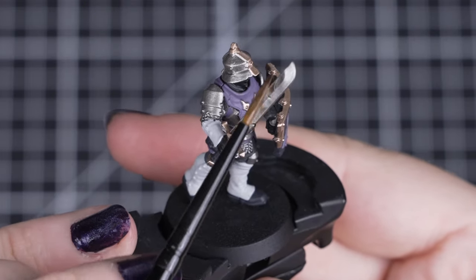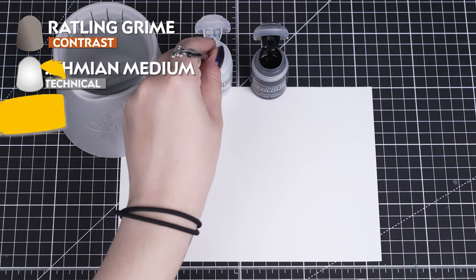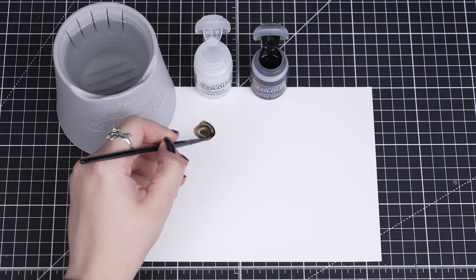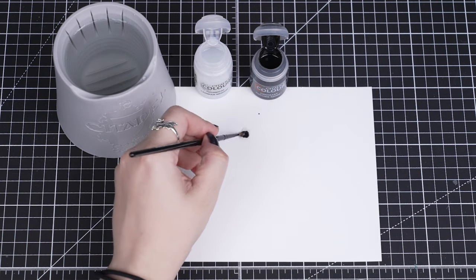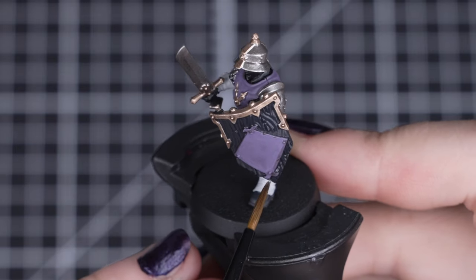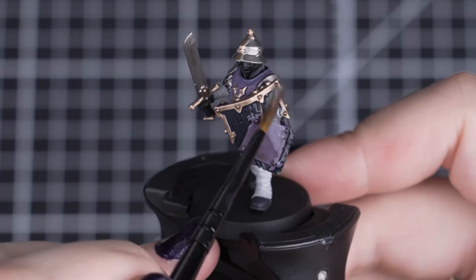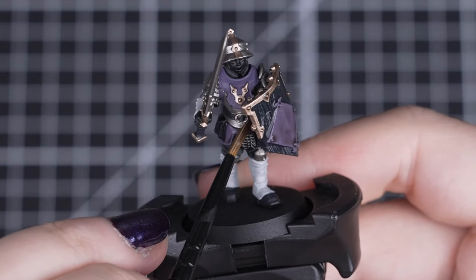For the metals, Corvus Black, Demonite Hide and Skaven Blight Dinge, we'll be using one part Rattling Grime and two parts Lahmian Medium, and apply it all over these details neatly. For the Grey Seer details, we'll be using one part Rattling Grime and three parts Lahmian Medium. You may have noticed we're using Lahmian Medium and not Contrast Medium — you can use this medium to make your contrast paints work more like shade paints, giving them similar properties, settling into those recesses more than sitting on the raised areas like contrast paint. Just make sure you don't apply too much of these mixes too heavily, but you can always remove the excess easily with a clean brush.